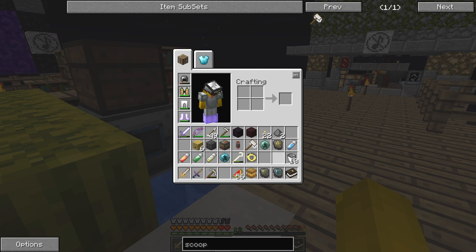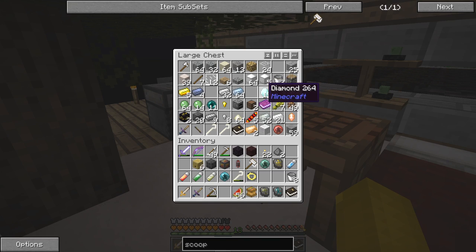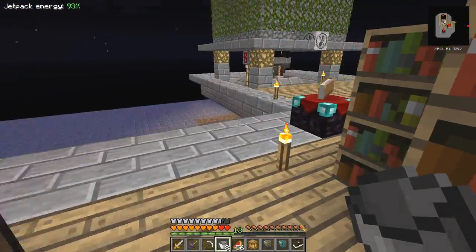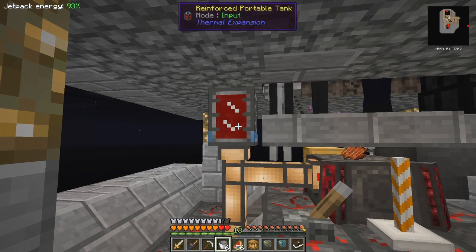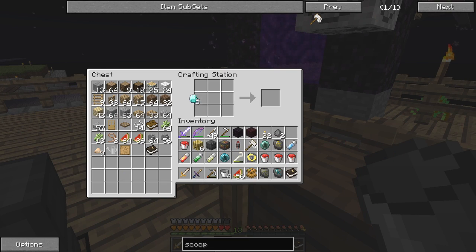I need eight buckets in total — I have five, almost. I'll put two away. I need five diamonds. I need to fill up these buckets. What I'm going to do is make an emerald — one diamond surrounded by eight buckets of blood. I've got four, so I should be able to get another four.